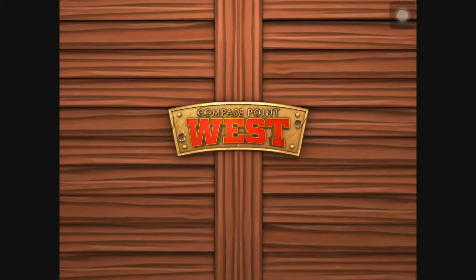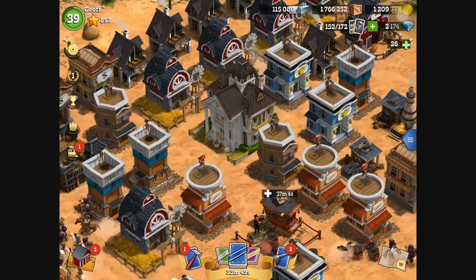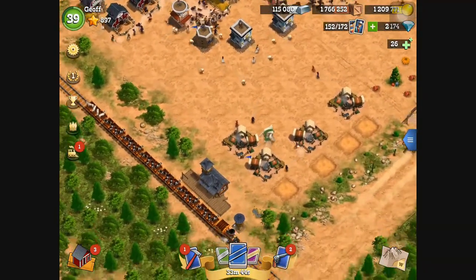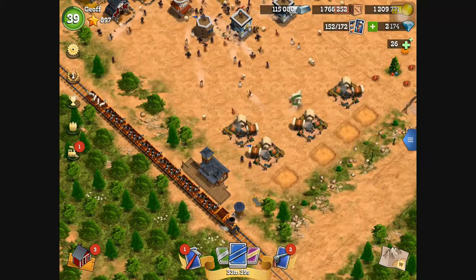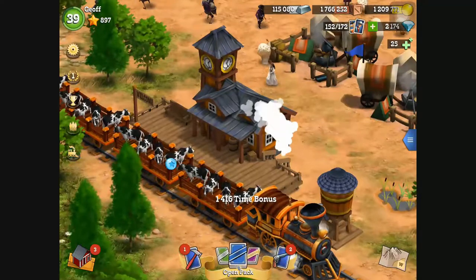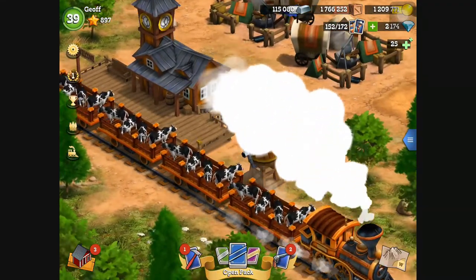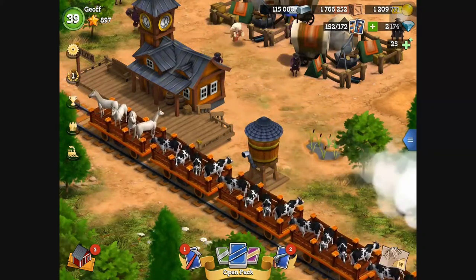We'll send our train now and get some more cards. Go back to the town — railway line, there's a full train all ready to go. If you look at the little train on the left there with the one next to it, that means there's one train to go. Press that, send train now. Look at that — absolutely wonderful! Nice, and the horses are on the back.